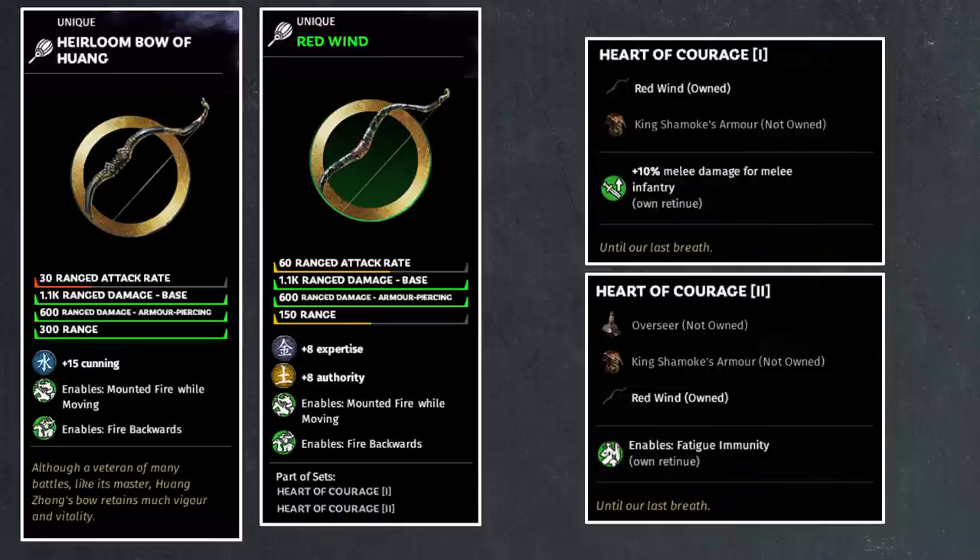But the really strong bonus here is that if you can get your hands on an overseer follower item and equip it on Sha Mo Ke alongside his armor and this Red Wind, then all your retinues will get fatigue immunity — that's the huge bonus. Imagine fatigue-immune elephants, or using Sha Mo Ke's very good melee infantry, those strong axe units, applying this on them so they become fatigue immune as well as dealing extra damage. So overall, this has a lot of potential and it's definitely one of the stronger items in the game.